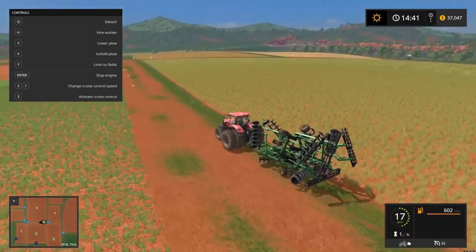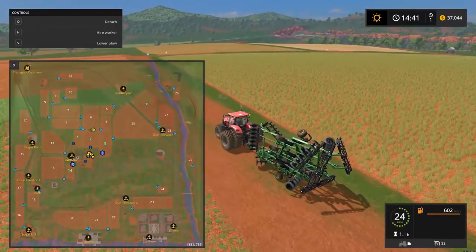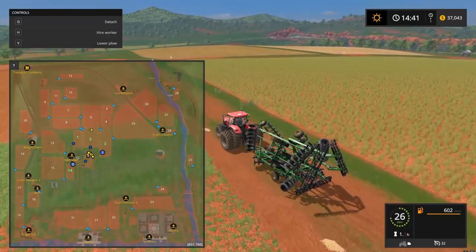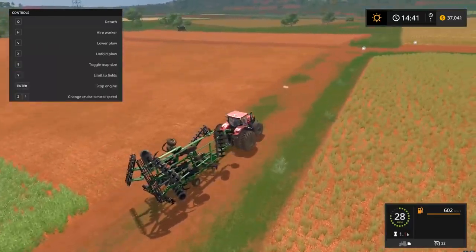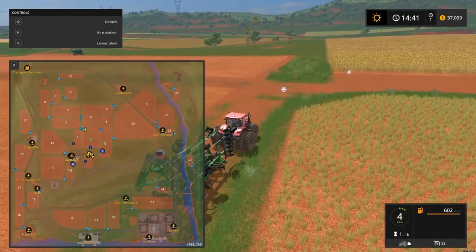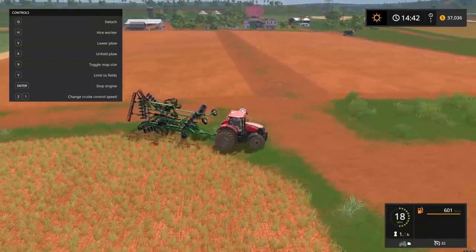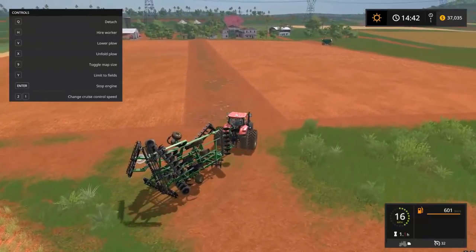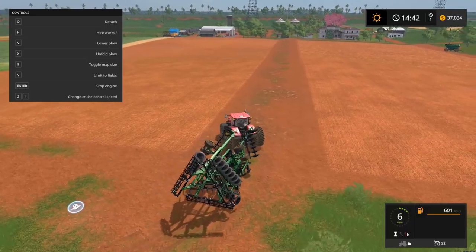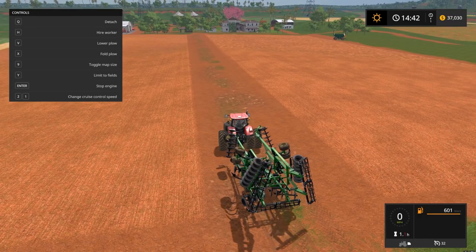Let's drive over here and connect fields one and two. Also, if we ever buy fields four or five, we can combine all of these and make one giant field, because what this map is lacking is big rectangular fields. Field 29 is a weird, weird one. Now it doesn't matter what we hit over here because this area is already done — which reminds me, I need to get a plow on this too.